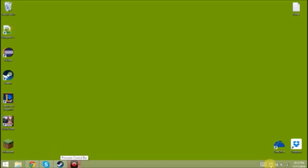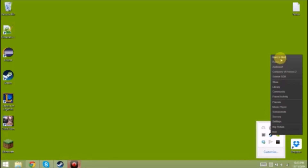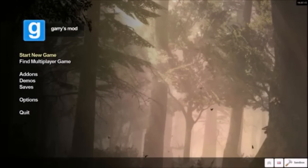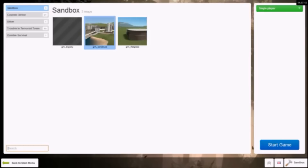Once you've subscribed to that add-on, go ahead and launch Garry's Mod. So now we're in Garry's Mod. We're going to click Start a New Game, select Single Player, and pick a map.